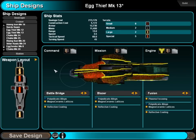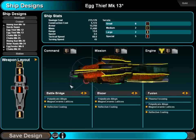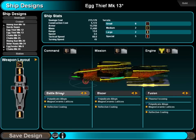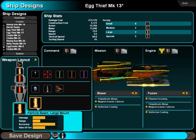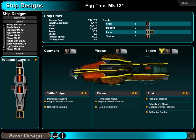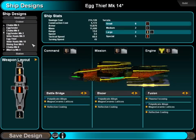Plus a particle beam on the forward mount, and a dumb fire rack or two — why not? This thing's gonna get up close and personal, do some brawling. For the rear — rear missiles just seem like a decent idea so that even this will be firing a pair of missiles and that's not too bad.